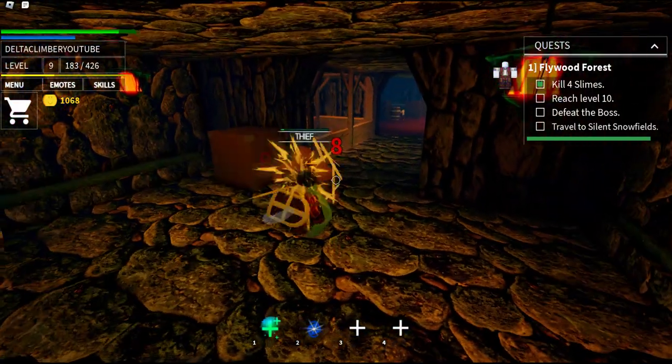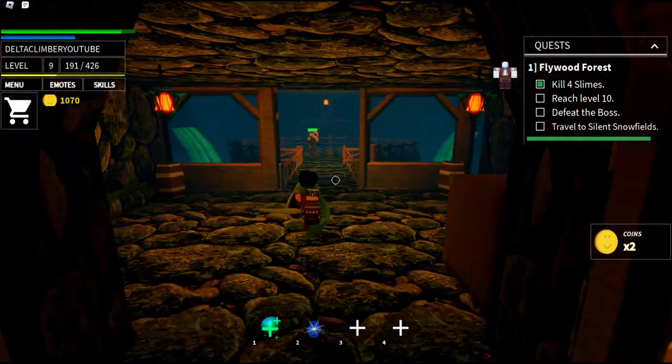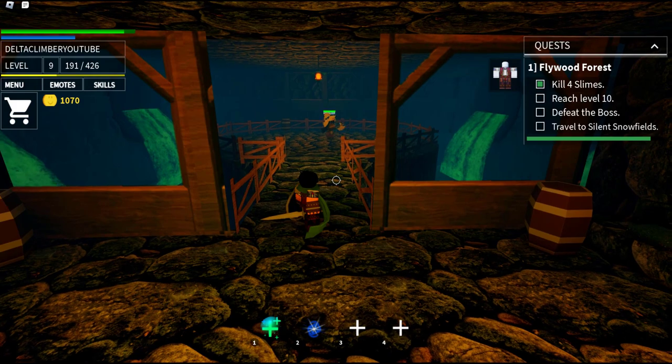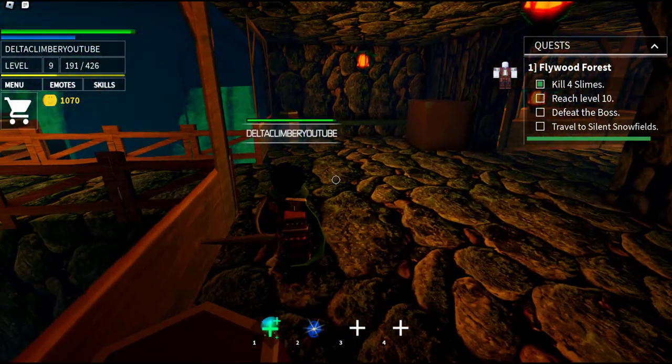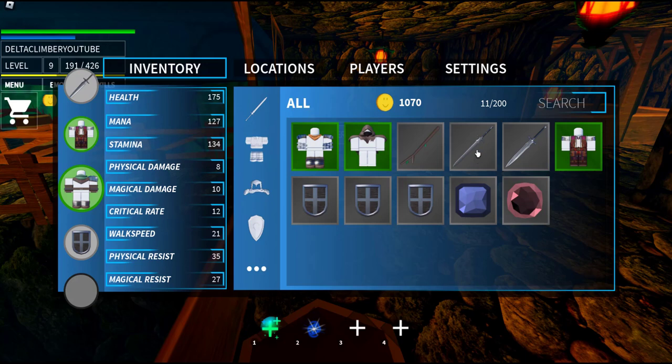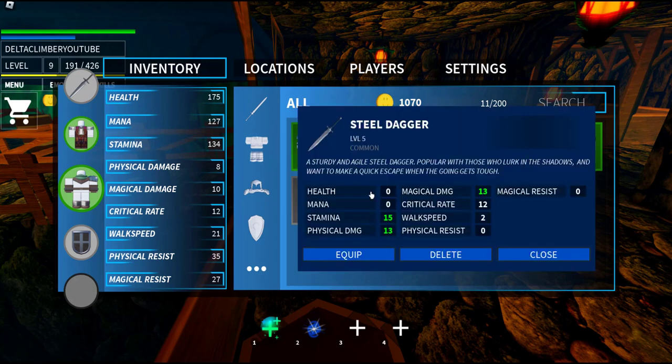Now I see it hitting 8s and 9s with the iron dagger. What does the steel dagger do? Steel dagger: 15, 13, 13, 13, and 12. Wow — the steel longsword is not that much better.